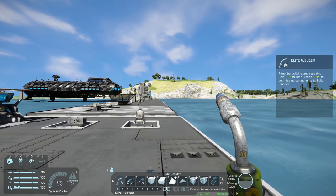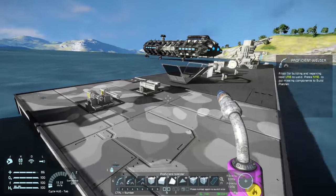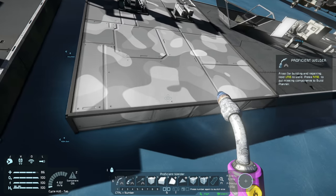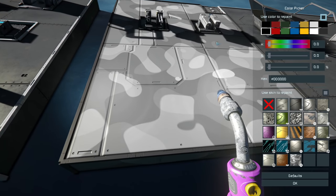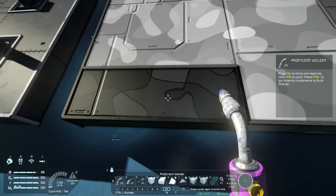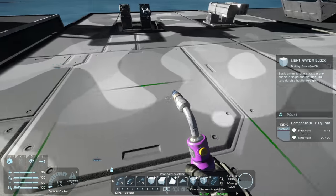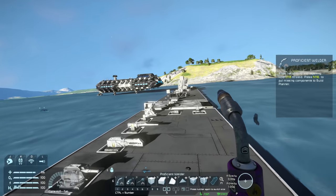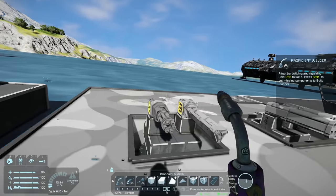Now let's move on to the other side and look at all the blocks added in the paid DLC. Here you can see a new skin — the woodland camo skin — which looks really nice. The only issue is that when you make it black it goes a little bit weird with a fuzzy edge. I'll adjust the time of day offset here so we have a bit more light.